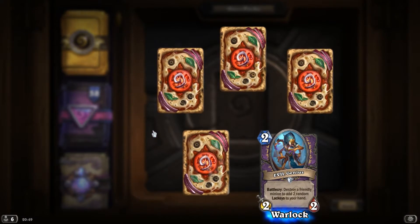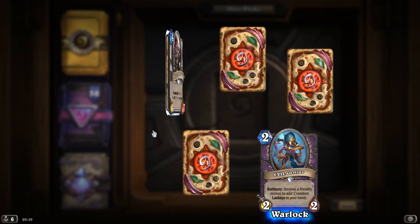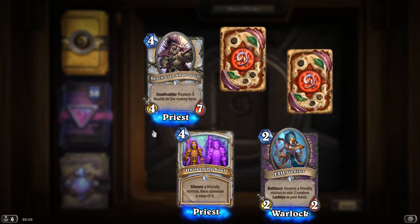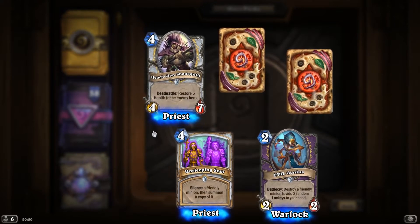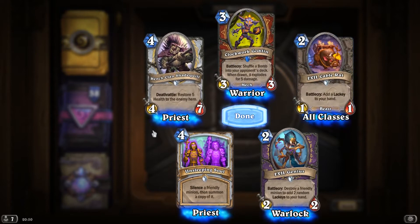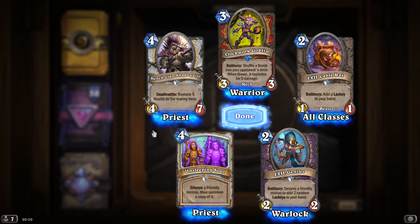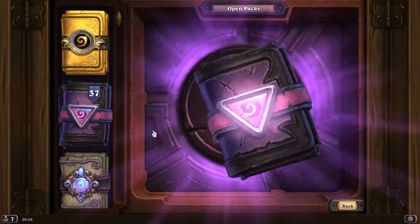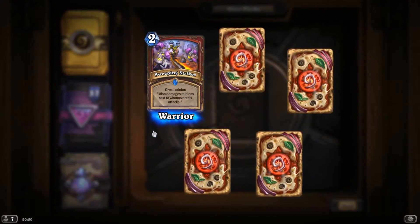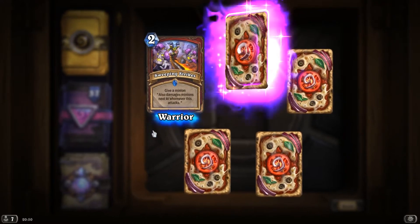Evil Genius, Battlecry: destroy a friendly minion to add 2 random lackeys to your hand. HengeClan Shadequill. Unsleeping Soul, silence a friendly minion, then summon a copy of it. Clockwork Goblin. Evil Cable Rat, Battlecry: add a lackey to your hand. Sweeping Strikes, give a minion: also damages minions next to whomever it attacks. Epic! Dragon Speaker, Battlecry: give all dragons in your hand plus 3-3.